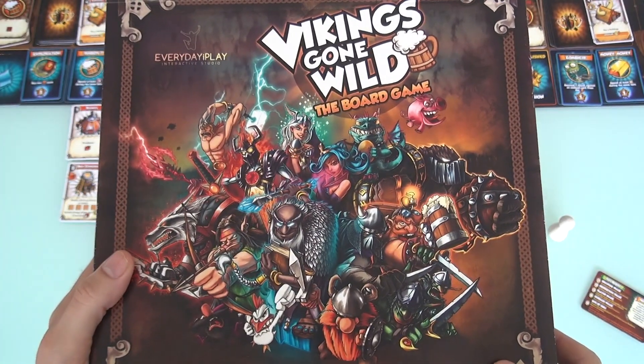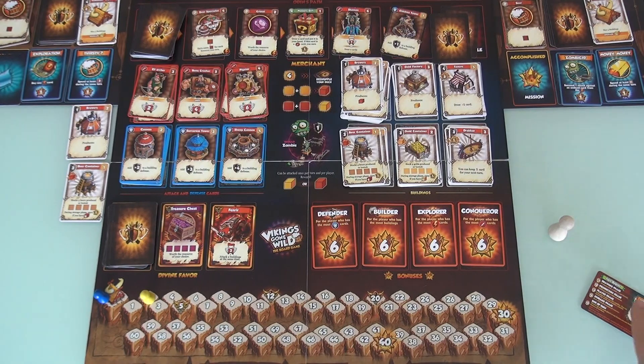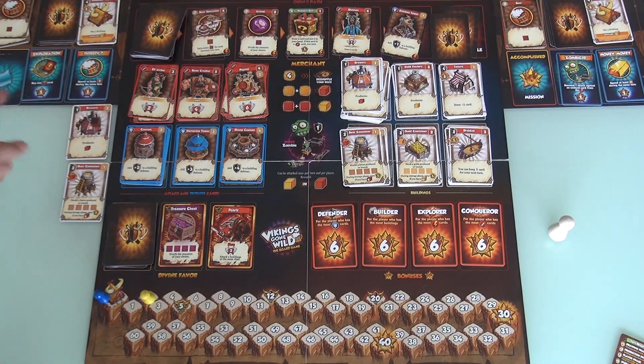Hey everybody, welcome back to Vikings Gone Wild as they continue to go wild. So we're starting the next round. Everybody draws their starting hand of 5 cards, and we do production. So come back over here to my brewery — I've just made extra beer! And if I don't use this beer at the end of the round, I will get to store it.